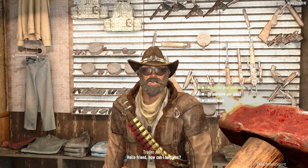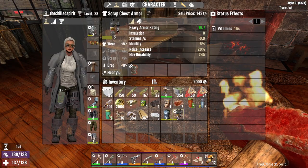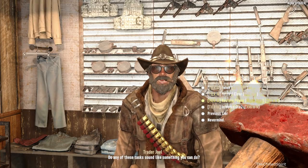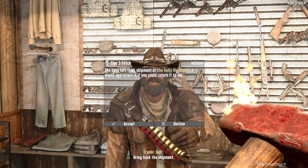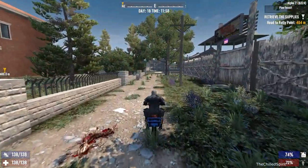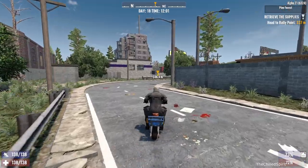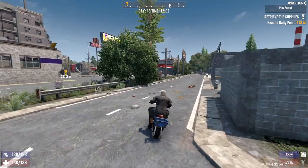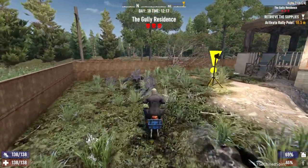I'm gonna get that - way better than what I have on. Let me modify it. Okay, I'm gonna take this next quest that's close to the fetch. Can you help me with the gully residence? They should really make an ability for you to make a backpack, maybe get like 10 extra slots. Over here we've got the gully residence, three skulls difficulty.